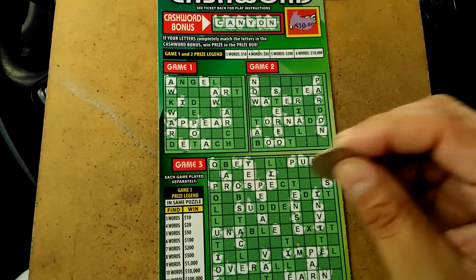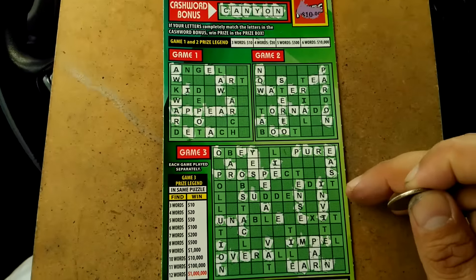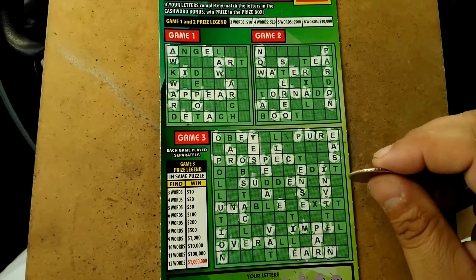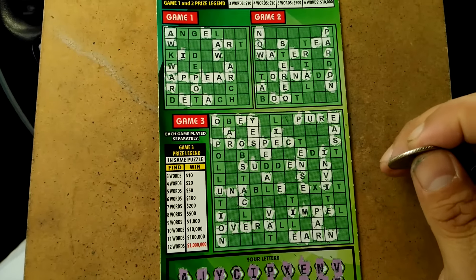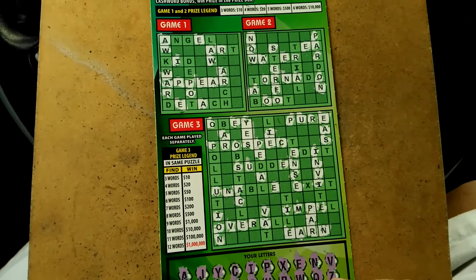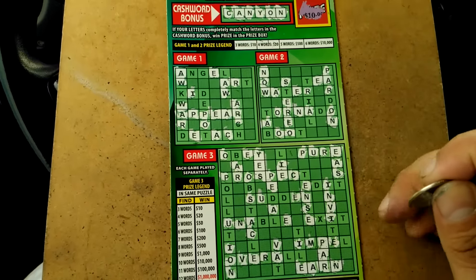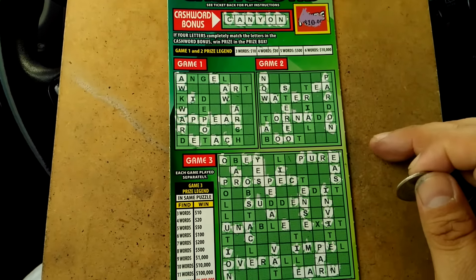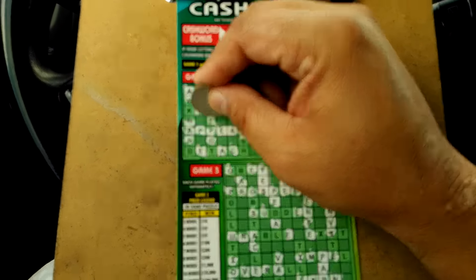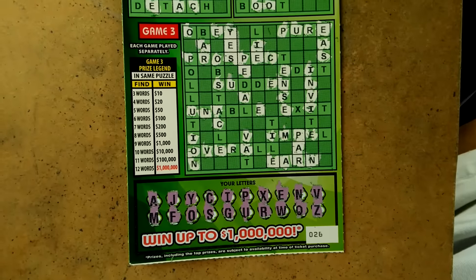Did I miss anything? Here's a V — we don't have an L. Definitely do not have a B, that would be nice. Here's a C, that's not going to help. Here's another E, not going to help. C and H — do we have an H? No. We do have a C and a C. A K — no. There's an E. So this appears to be a $30 winner, we'll take it! Don't forget to like, comment, subscribe, and share. Later.